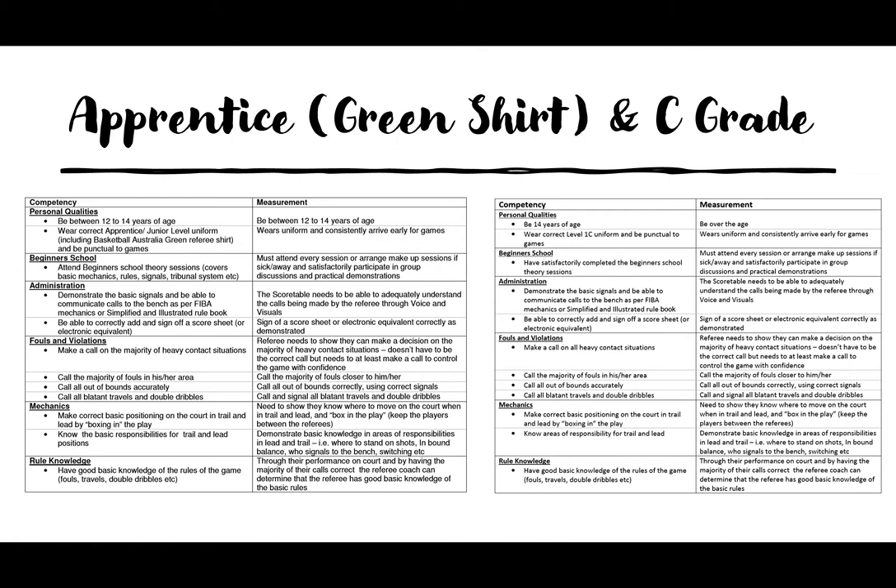For fouls and violations, we're only really expecting you to call the big obvious calls — the majority of heavy contact situations. This includes calling majority of fouls in your area, calling all out of bounds accurately, and calling all blatant travels and double dribbles. Basically at this level we just expect you to blow your whistle confidently with a short, sharp, loud whistle rather than being quiet and making soft calls. For mechanics, you need correct basic positioning on court in trail and lead by boxing in the play and knowing basic responsibilities for trail and lead positions.